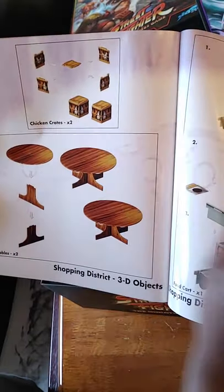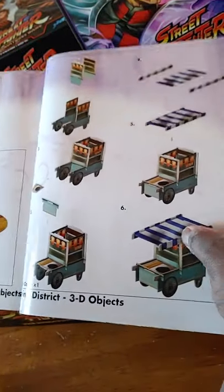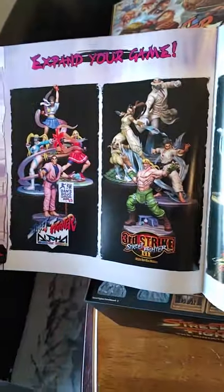You can see there will be tables, a chicken coop, chicken crates, and a little hot dog or chicken vendor cart. It's kind of based on Chun-Li's stage.